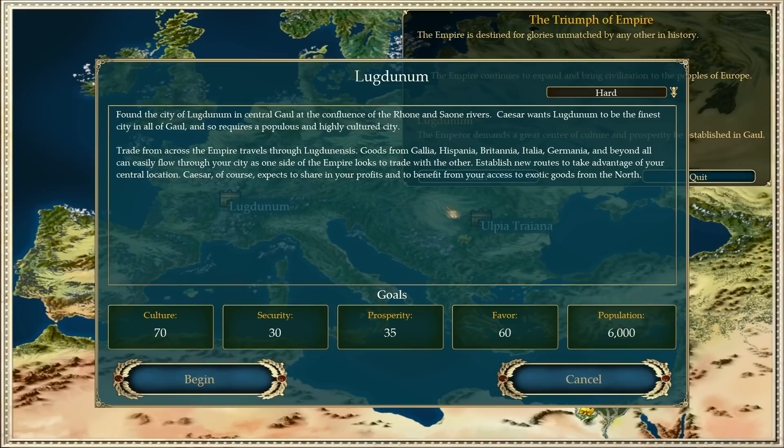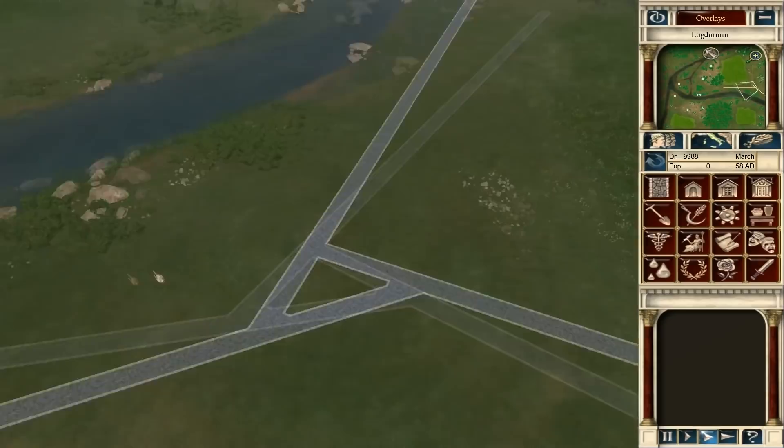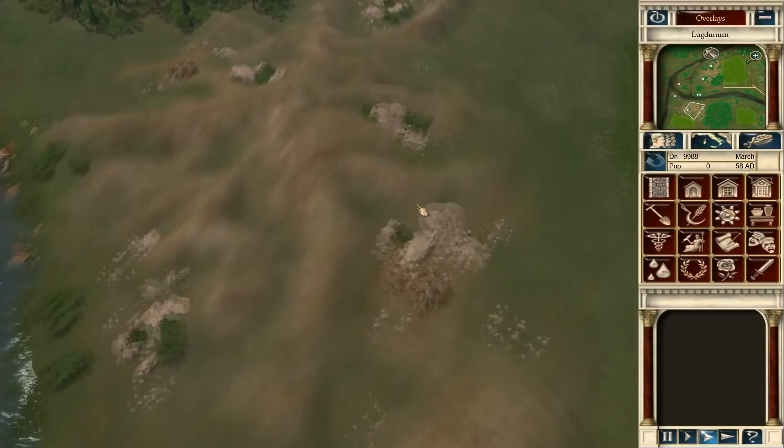This number is probably going to be an issue right here. Prosperity 35 — not too difficult. Population 6,000, that's about what I had last episode. Interesting map here, very large. I love that the starting location is already on a nice L here, like where everybody comes in. We've got food over here, food over here. Clay, clay, clay — probably just clay. Over this stuff might be like iron or gold. I see some iron.